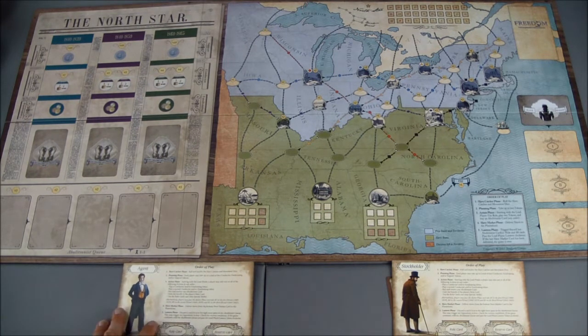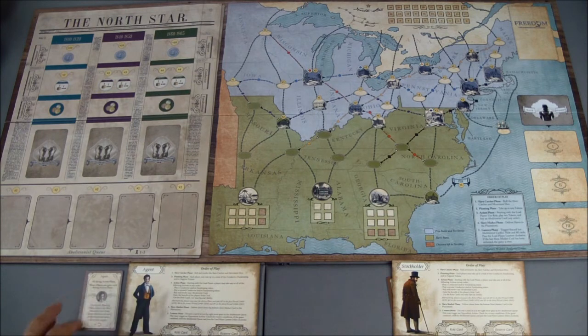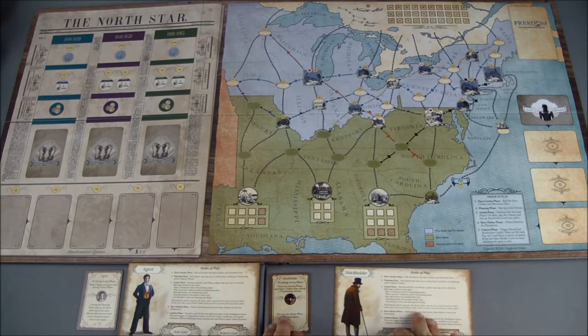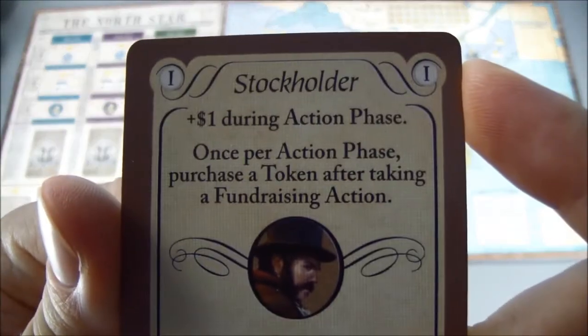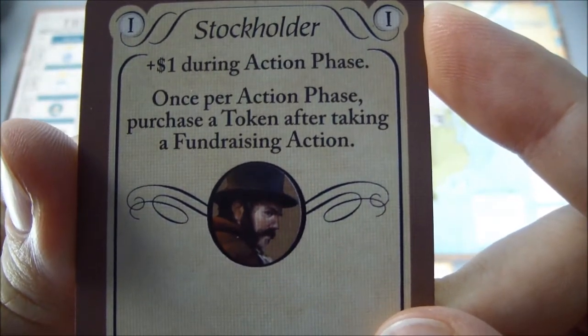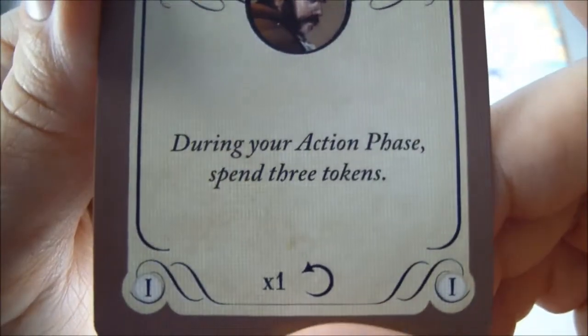Since I can't see the bottom of these cards, instead of putting the roll card off frame I'm going to place it right next to the player card so we can see which side it's on. Same for the Stockholder — his ability is he gets a dollar during the action phase, and once per action phase he can purchase a token after taking a fundraising action.